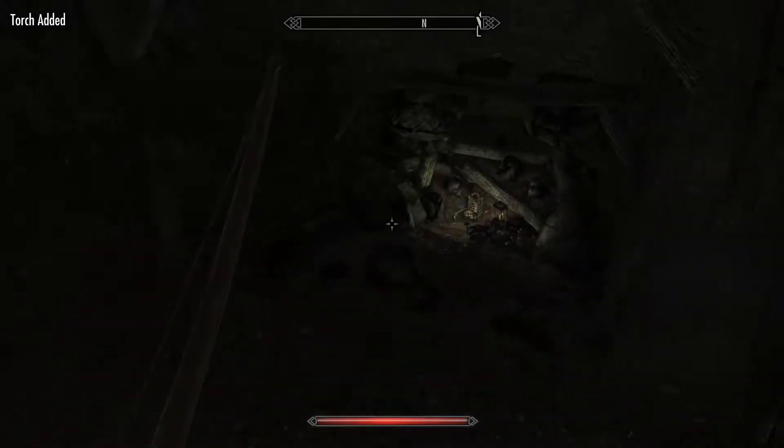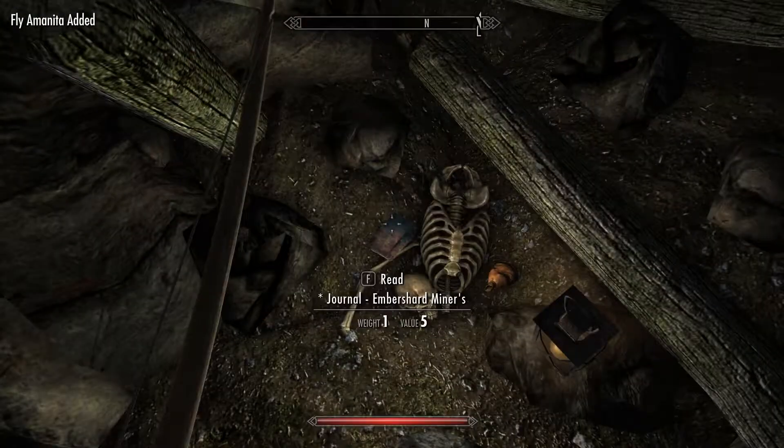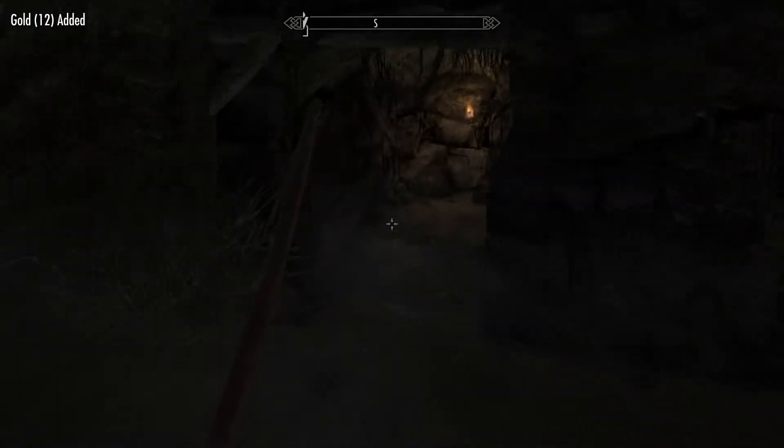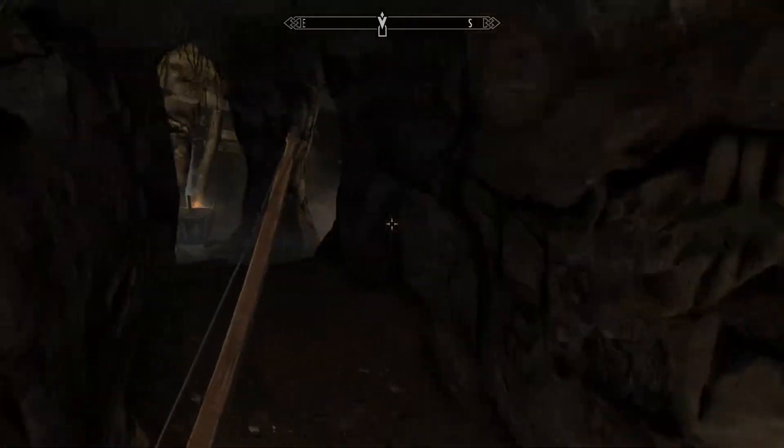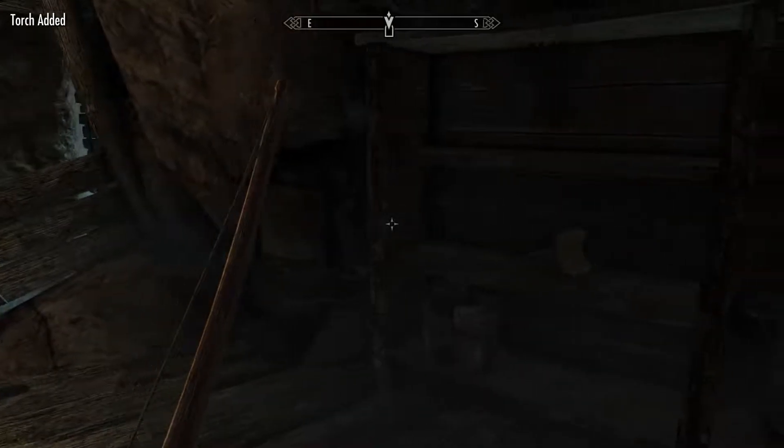I'll put the bow out because I'm going to pretty much need it. It's a journal — I think it's talking about the mines we're in right now. Let's see. We'll grab that for a little darkness.